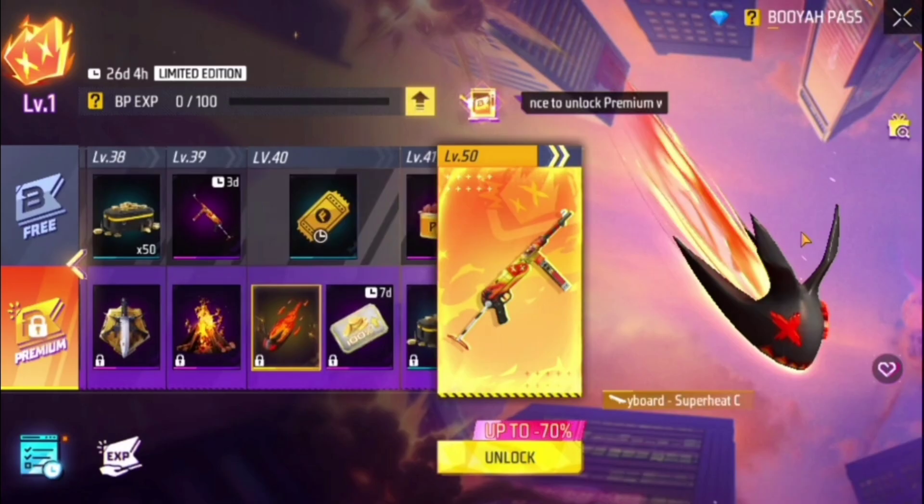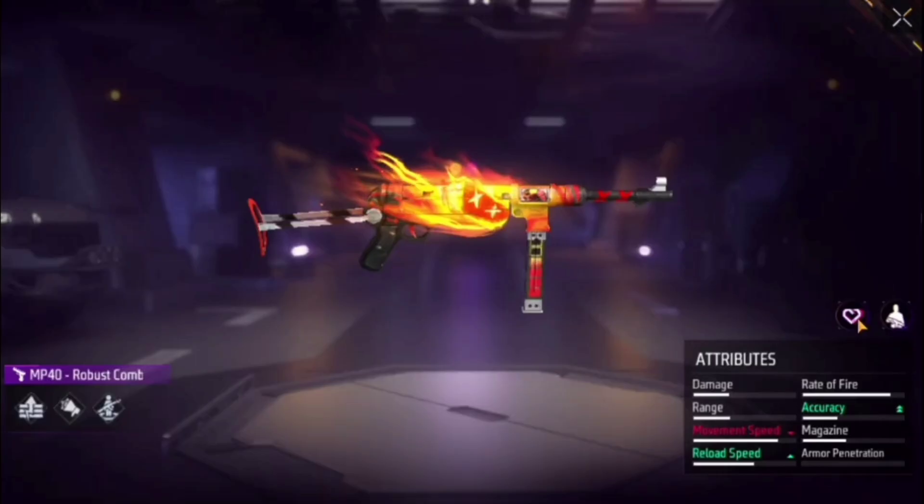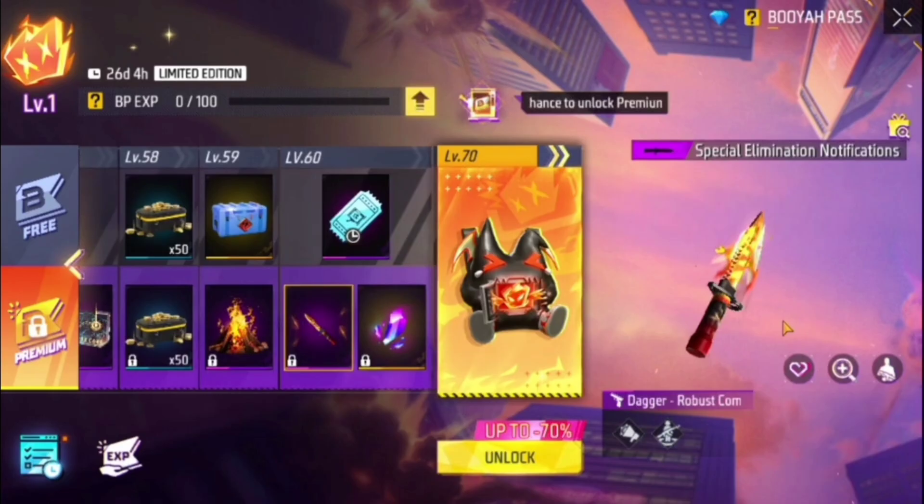Next time you can get a sub board — and you can also get a bunny event item. Everyone can get a bunny. Next up is an avatar, and the MP40 backpack. You can get a bunny and you should get a bunny.